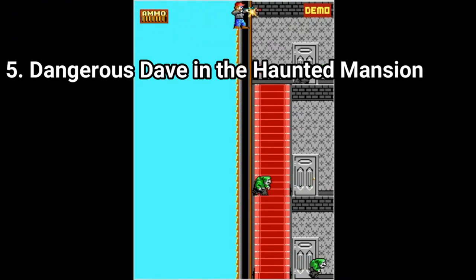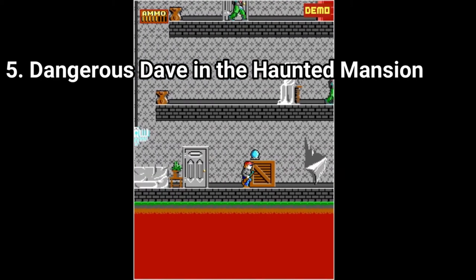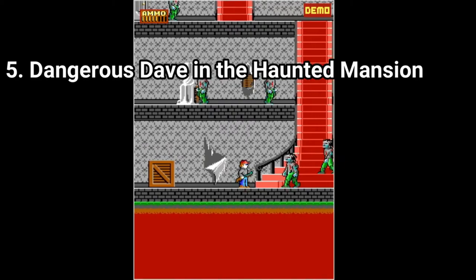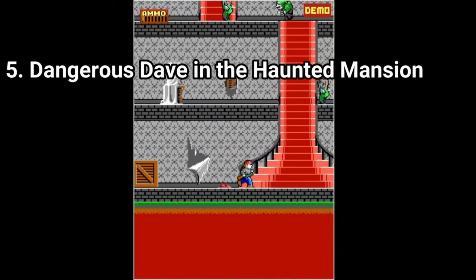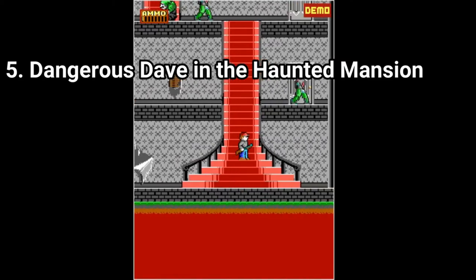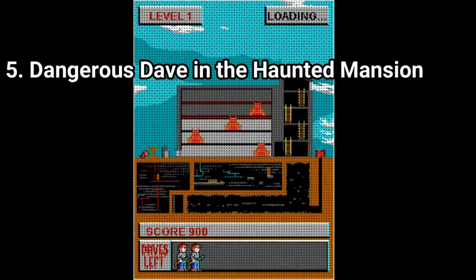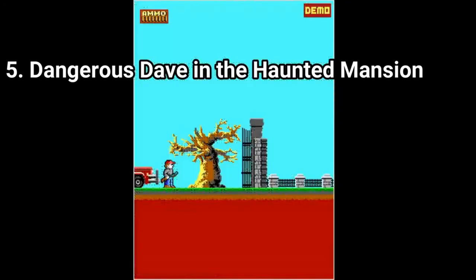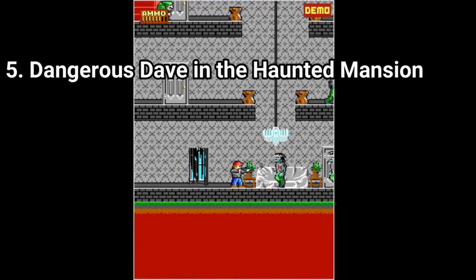Ported to Java, the game has the same animations, the same feel, even the same level layout — though I haven't thoroughly checked it. It's a great game. The plot is that you play as Dave, who comes into a spooky haunted mansion filled with zombies and other vile creatures to save his brother Delbert. The game is amazing, both considering how well the port turned out and what a gaming experience you can pull off with it.